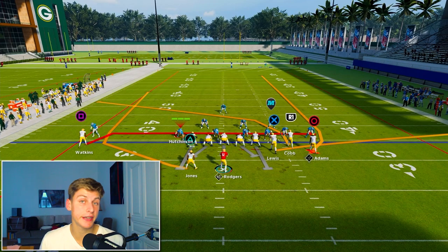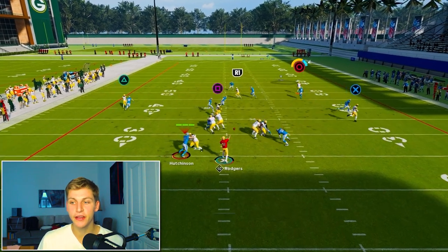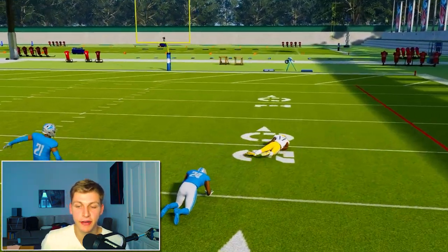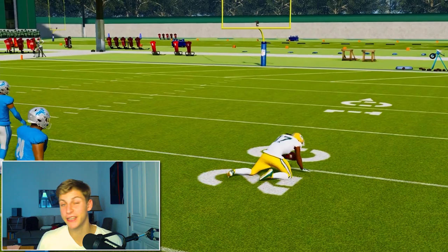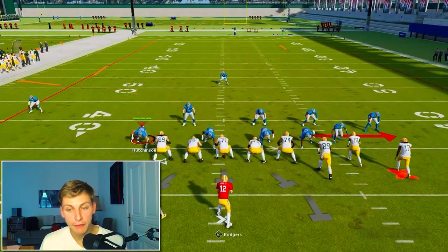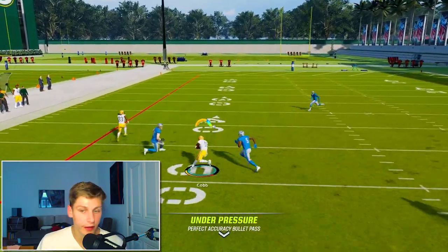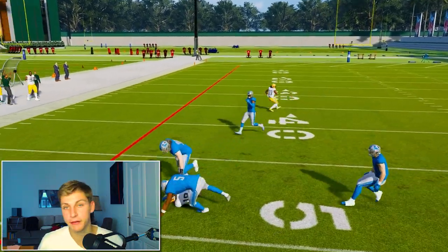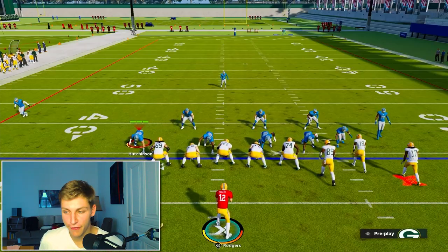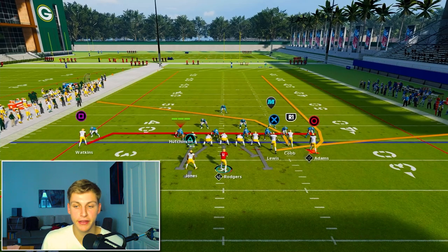The thing glowing right there is double me — that has nothing to do with route running. We get a perfect, absolutely perfect release. What other routes are great on this play? Obviously, I can look to hit the running back right off the backfield, or that crossing route is absolute money against man coverage. I also have the fade and the crossing route.